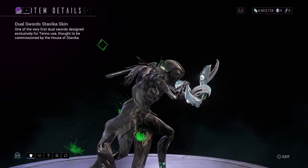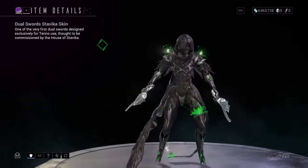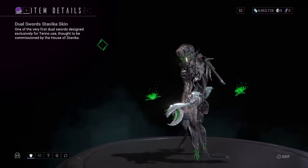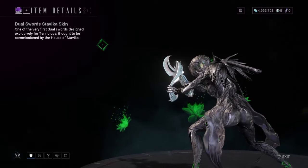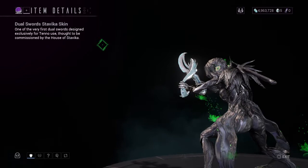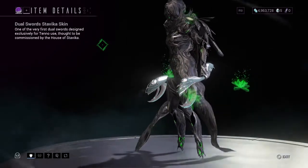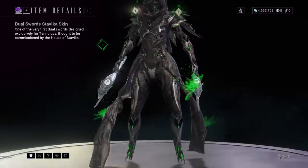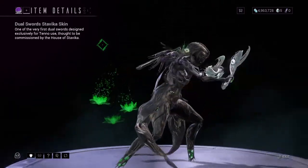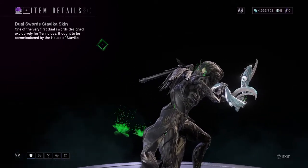The biggest resemblance you'll see from these is that of the Twin Basolk. If you look at the side-by-side comparison, it almost could pass for a Tenno Twin Basolk. The design to me feels aesthetically lazy. It just didn't seem like they gave much thought to somebody wanting something more groundbreaking as far as a Dual Swords skin, especially since we don't have any. This is the only one that one could get without any kind of premium currency, and the only other one besides it requires premium currency.